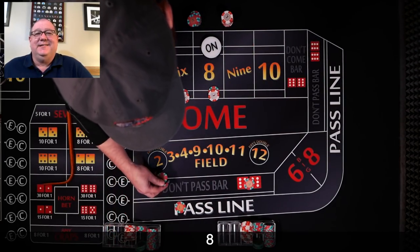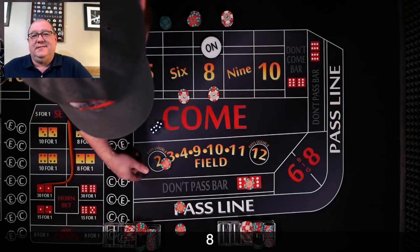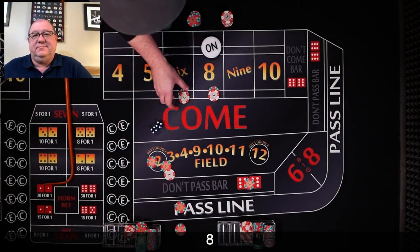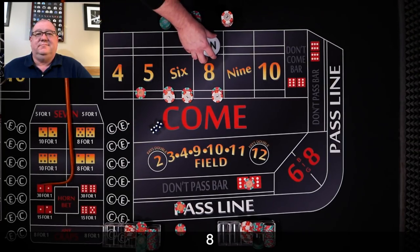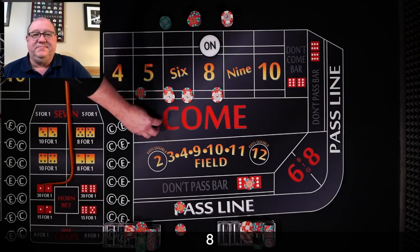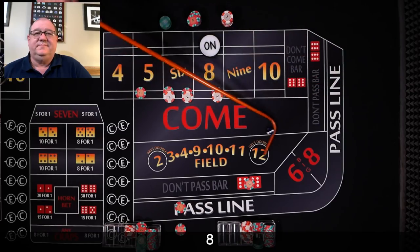I'm going to add single odds on that 8, and I'm also going to place the 5 and 6 for one unit. Nice simple hedge and off the table we go.